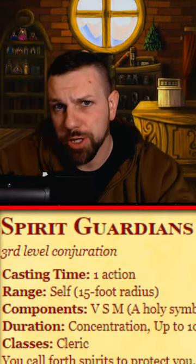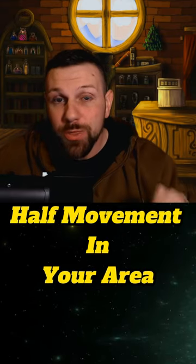The first thing you want to do is be a level 5 cleric and cast Spirit Guardians. You're going to summon all those little spooky ghosts that are going to do 3d8 damage to anyone who fails, and it's going to slow everyone in the radius.